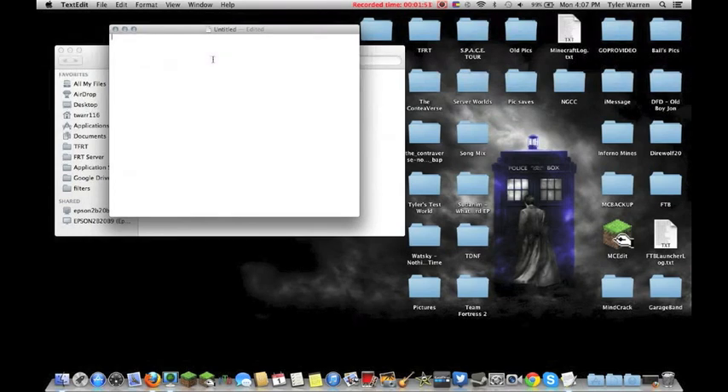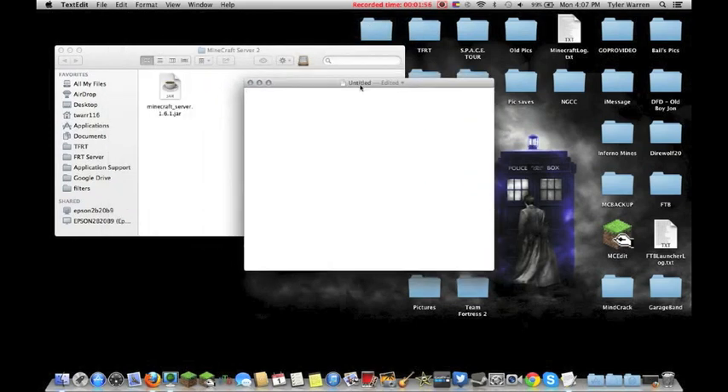Here's where the difference is from the old way. Go into the description, copy and paste the code I've put there into the untitled file. This is what you normally see when making a Minecraft server. The one difference is that where it says 'minecraft_server.jar', you need to replace that with the new file name: minecraft_server.1.6.1.jar.